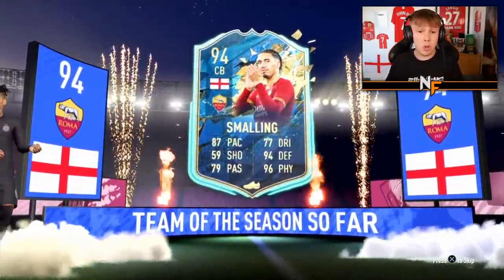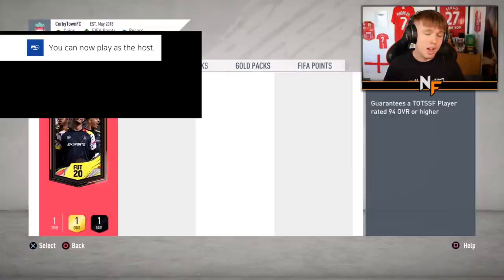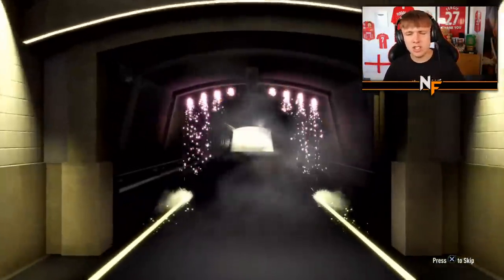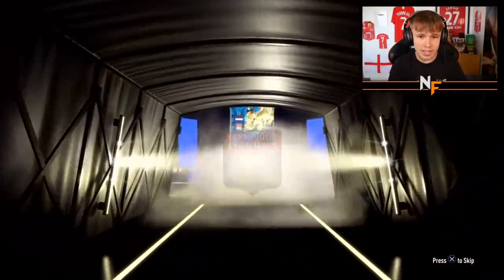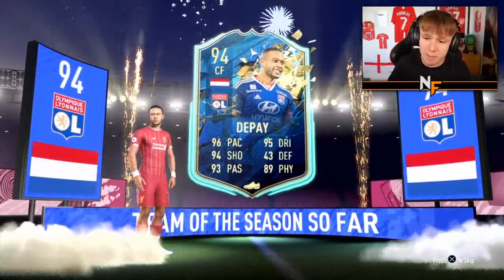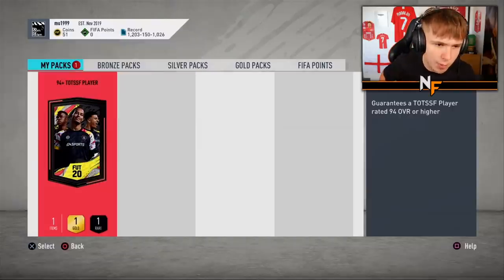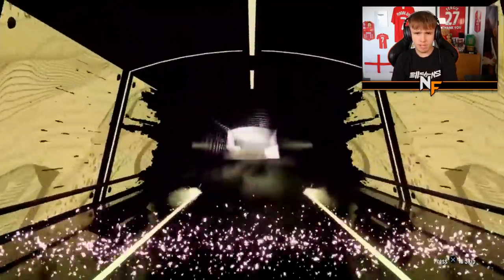Number four - second pack for Brandon. Go on, give us a big one - give us 97 Mbappe. No, it's not - it's Chris Small. Again it's the minimum rating, but actually a solid center back. Every time we pack this guy I tell you he's solid because he actually is - he's ridiculous on this game, really really good. Pack number five - thanks to Liam. Can we get a big banger? Dutch center forward - Memphis Depay. Minimum rating but not a bad player in game, five-star skills, four-star weak foot.